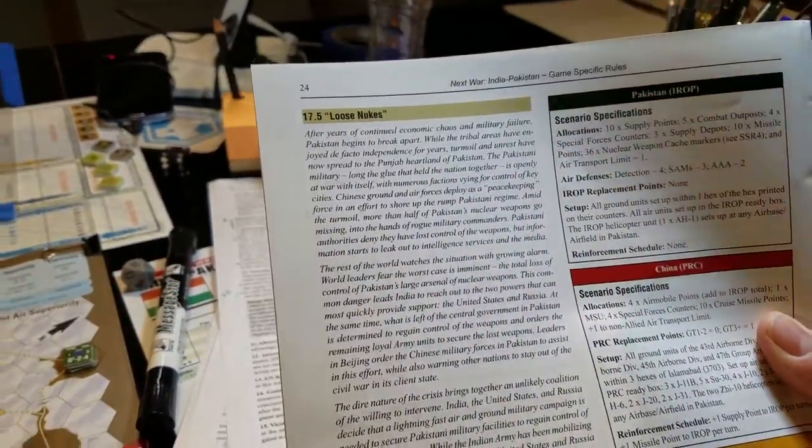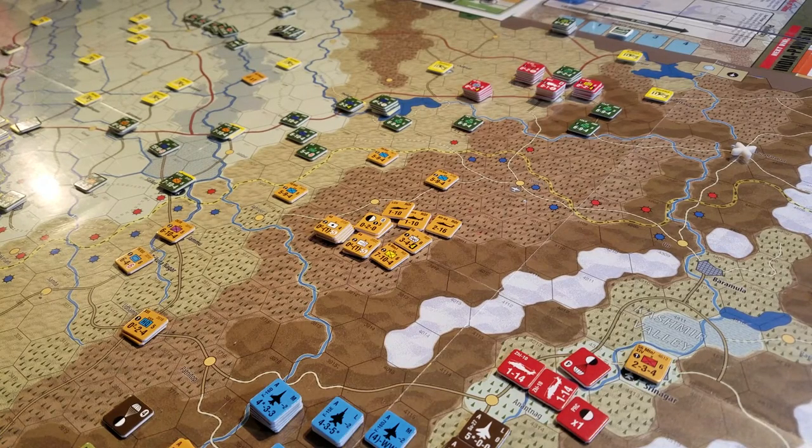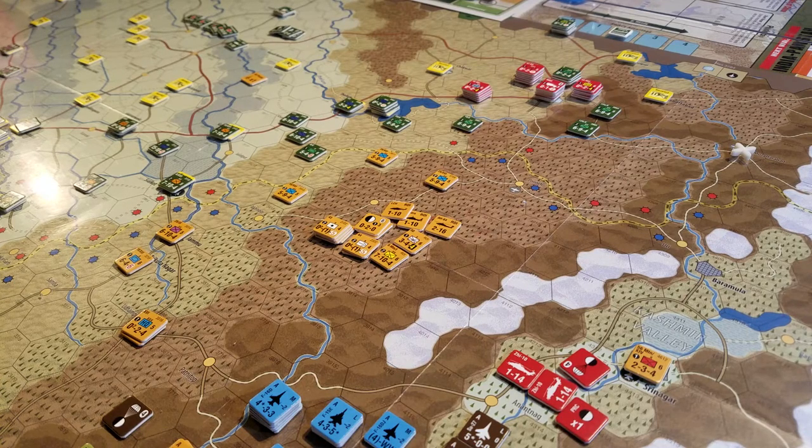How can you resist this? It says 'Loose Nukes', right? What are you going to do? You can't not play that scenario. So I'm looking at it thinking, wow, that sounds really interesting, and it actually doesn't look like there are very many units in it. Set up all the units for the 43rd Airborne Division and the 44th. It didn't say really set up anything for the Pakistanis — I figured there couldn't be too much there. But you set up the entire Pakistani army, the entire Indian army, and pretty much all the Americans and all the Russians and all the Chinese as well.